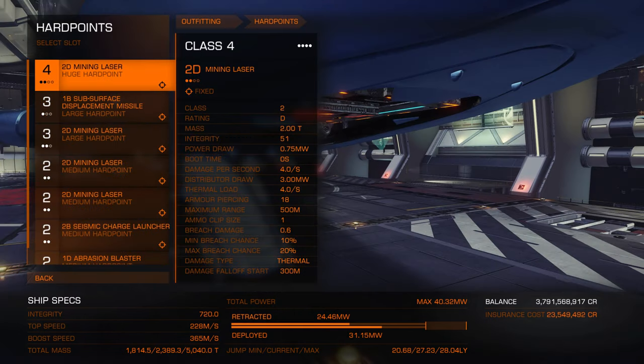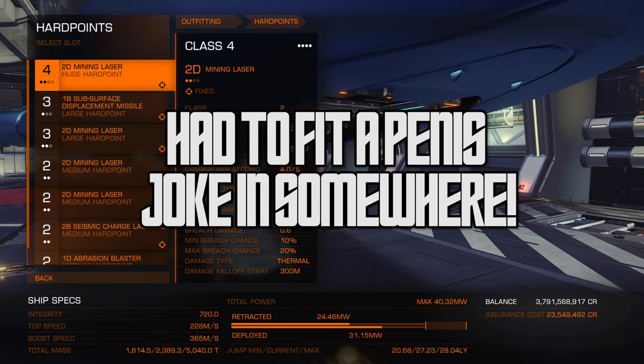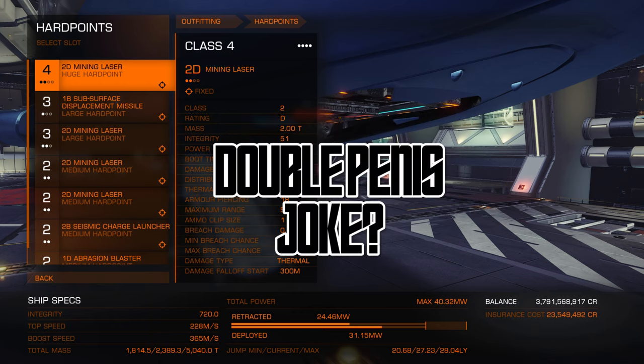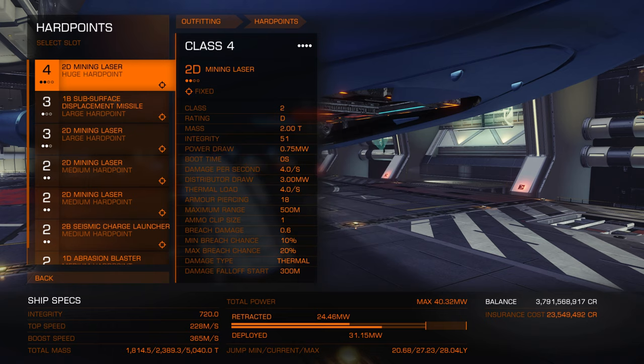Each ship comes with hardpoints. Which hardpoints you get depends on which ship you're flying, and they can be located at very random areas on a ship sometimes. You have huge, large, medium, and small — I feel like I'm describing the size of a penis. Hardpoints. No, they don't come with different girth. And the size of your ship will determine what you usually have.